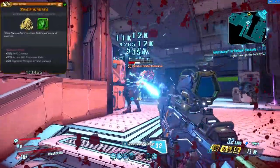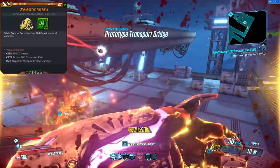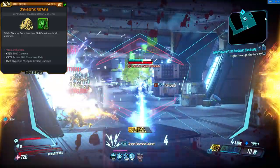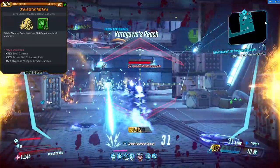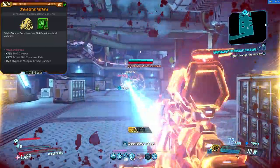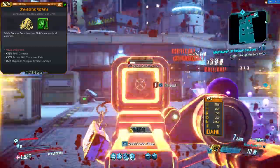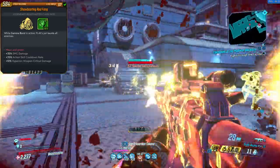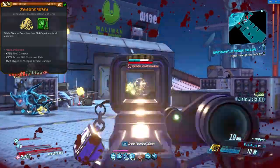For my class mod, I think the Red Fang is the best here for Gamma Burst, purely for the pet taunt function. FL4K has by far the least survivability of the current Vault Hunters, so having your pet taunt enemies so you don't die as easily is priceless. This Red Fang comes with five points in Eager to Impress for action skill cooldown reduction, and also has action skill cooldown rate, Hyperion crit damage, and SMG damage bonuses — mainly for the Redistributor. Just make sure to use a Red Fang with crit damage for whatever weapon you're using the most.